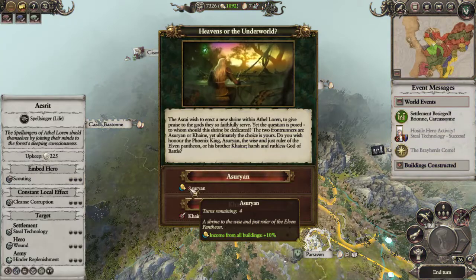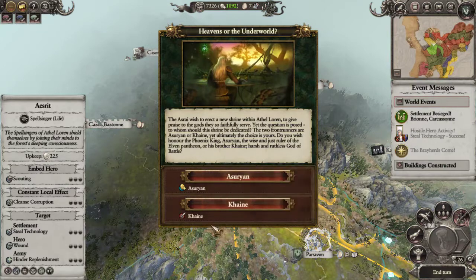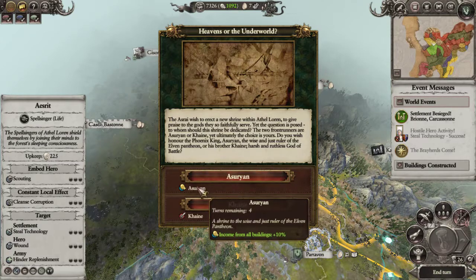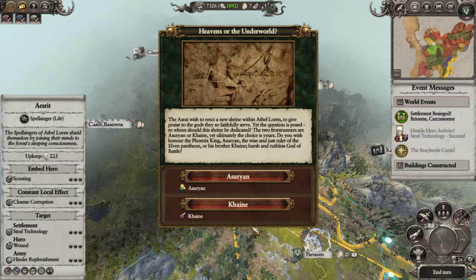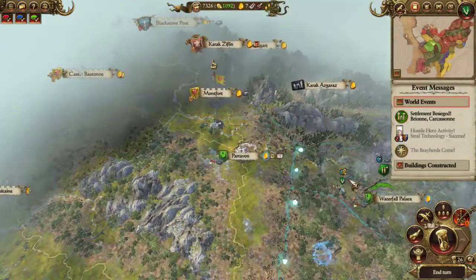Income from all buildings plus 10% and melee attack plus 8 for all armies for four turns. The income 10% is only an extra 100, but the melee attack would save a lot of casualties. Four turns - I'm hoping to fight this battle and then do the quest battle, so I'll go with that.